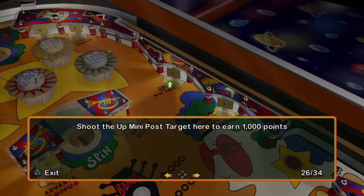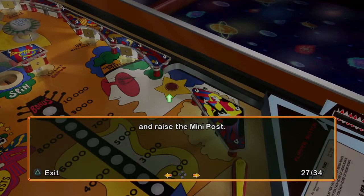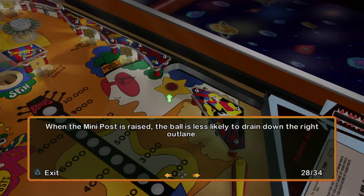Shoot the up minipost target here to earn 1,000 points and raise the minipost. When the minipost is raised, the ball is less likely to drain down the right outlane.